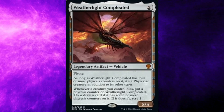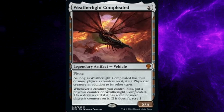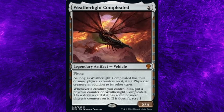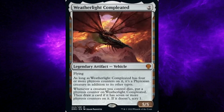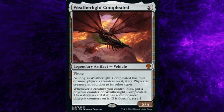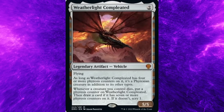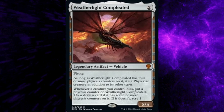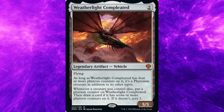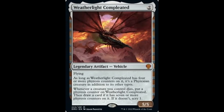Dominaria United set, card number 242: Weatherlight Completed. Costs two general mana. Type: Legendary Artifact Vehicle. Rarity: Mythic. Abilities: Flying. As long as Weatherlight Completed has four or more Phyrexian counters on it, it's a Phyrexian creature in addition to its other types. Whenever a creature you control dies, put a Phyrexian counter on Weatherlight Completed. Then draw a card if it has seven or more Phyrexian counters on it; if it doesn't, scry one. Five power, five toughness.